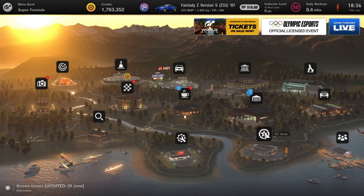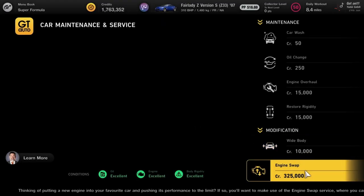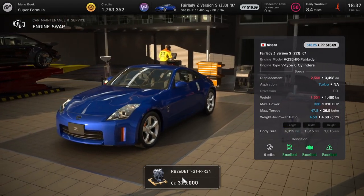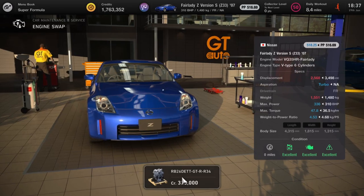Next up we have the Nissan Fairlady Z Z33, and this is quite a weird one because the engine output is already 310 horsepower and the engine swap we're going to get is the R34, which is going to push the horsepower only up to 336. I don't know if the tuning on the existing Fairlady's engine is not as good as the R34's — can't tune it as much — but remains to be seen. You do however get a lot more torque, so swings and roundabouts.